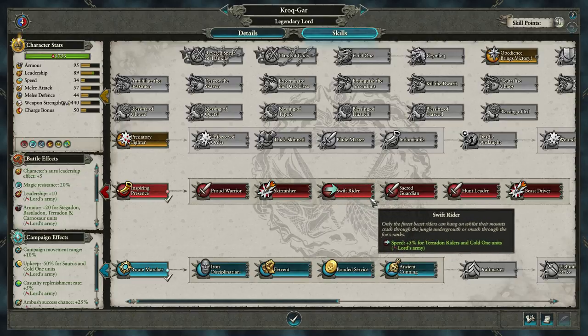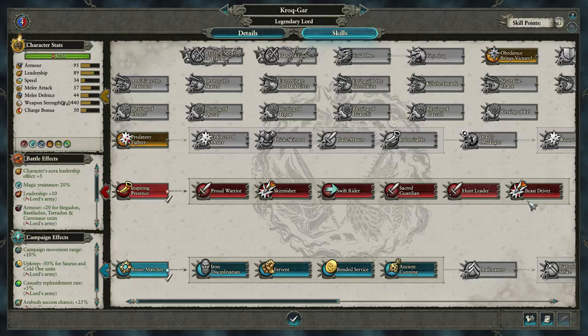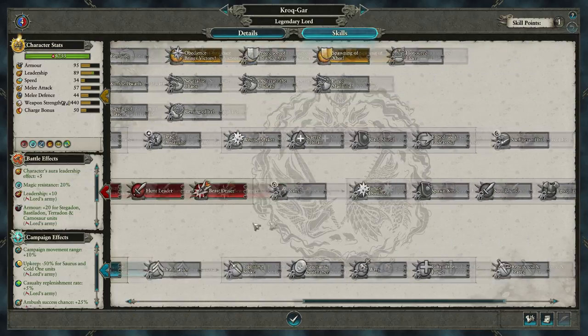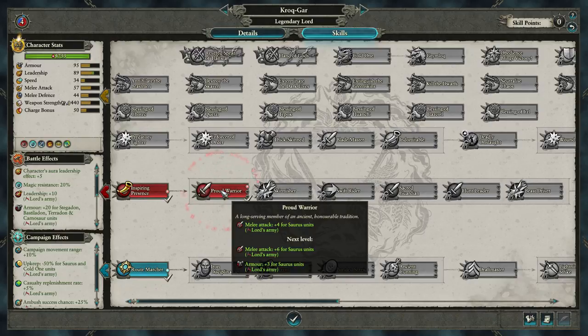We probably want to go for this as well — weapon strength, speed, and missile damage. I don't care too much about missile damage, but the speed and weapon strength for the Cold One units. We'll just go for these things too; I'm not sure if we'll go for everything, probably focus on certain things. Either way, let's go for Proud Warrior for now.